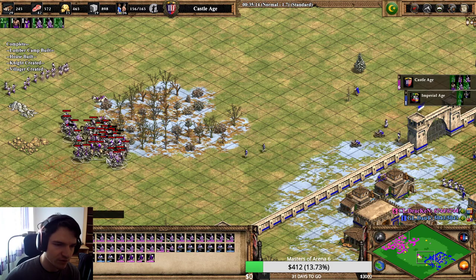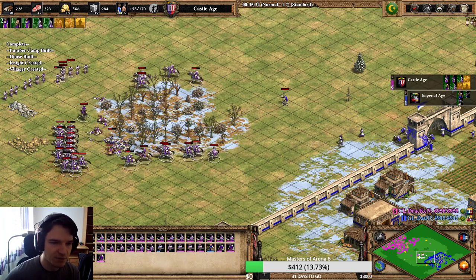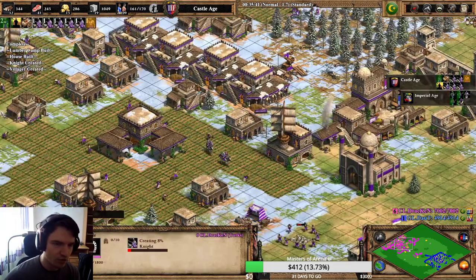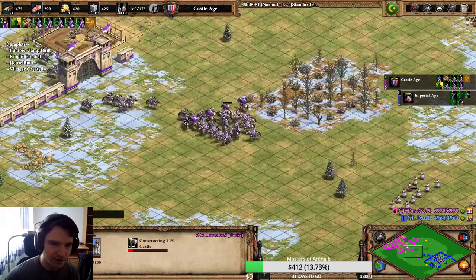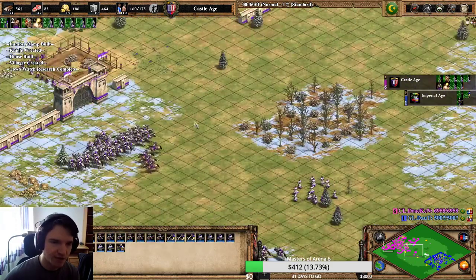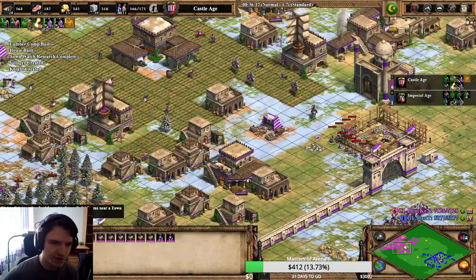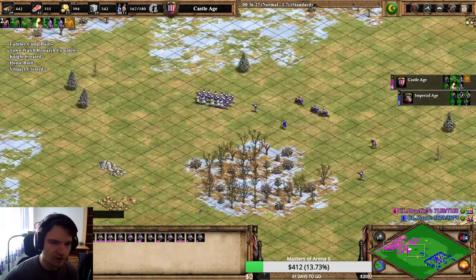Again Dote has a group of Janissary going forward - he cannot do it because I have just so many knights, and if I keep spamming knights Dote cannot ever take a good engagement. Saving that monk - he's getting one conversion but it absolutely doesn't matter. I'm now on five stables and getting another defensive castle. Why not? It's good protection - Dote again needs to bring a lot of siege, he needs to stay there for like three minutes to kill the castle. By the time he does, I will definitely kill his push.